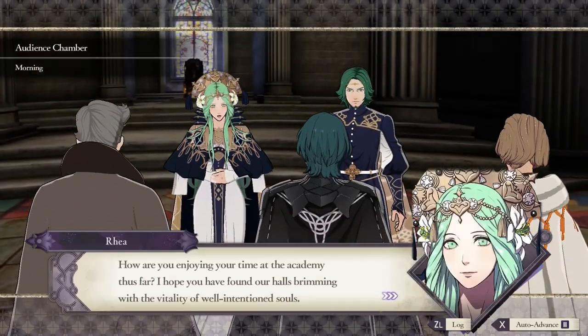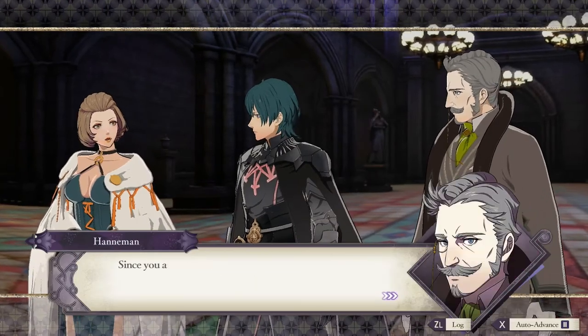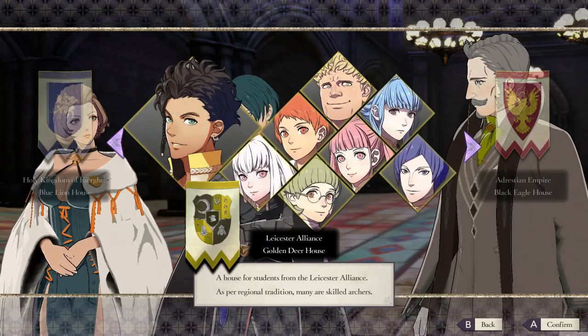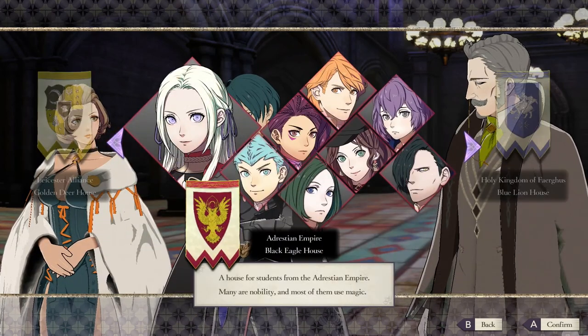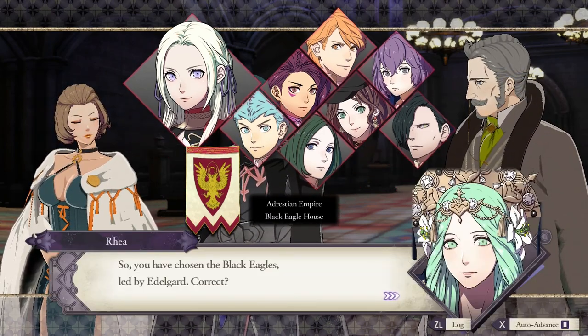So let's return here and then we get to select our house. And then it should throw us into the calendar. I'm going to quickly skip through some of this. So basically you get to choose your faction - I'm going to make this my Black Eagle playthrough because they seem like a really interesting faction.